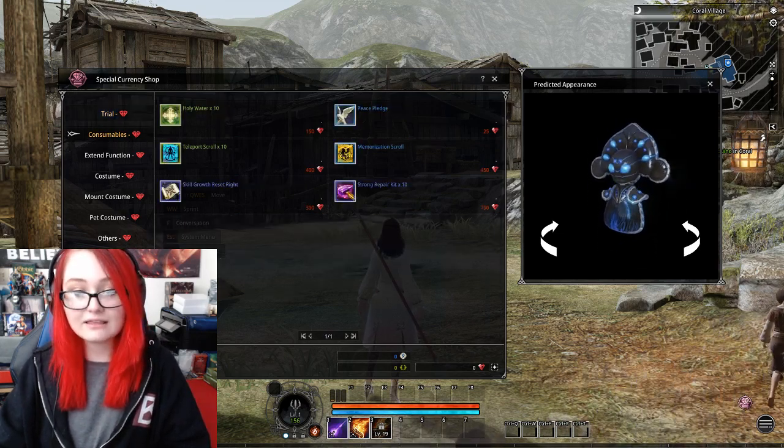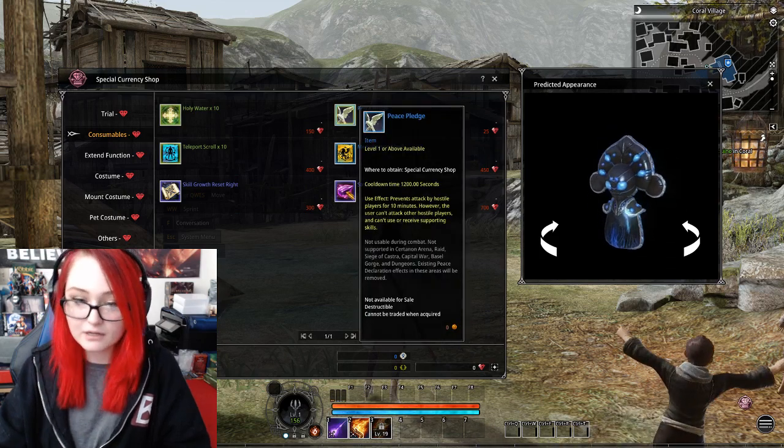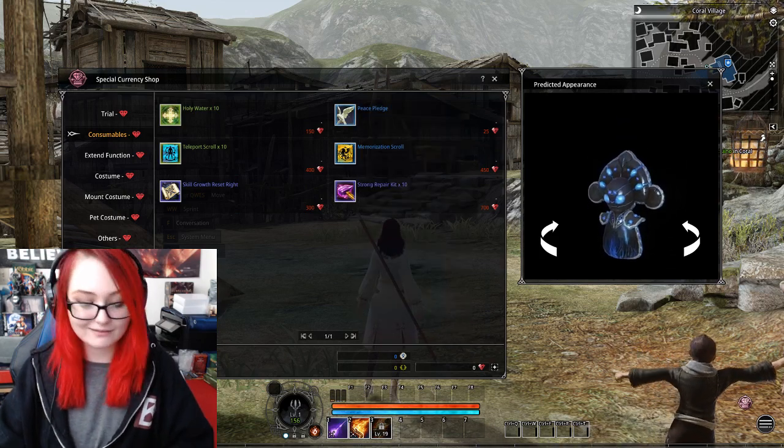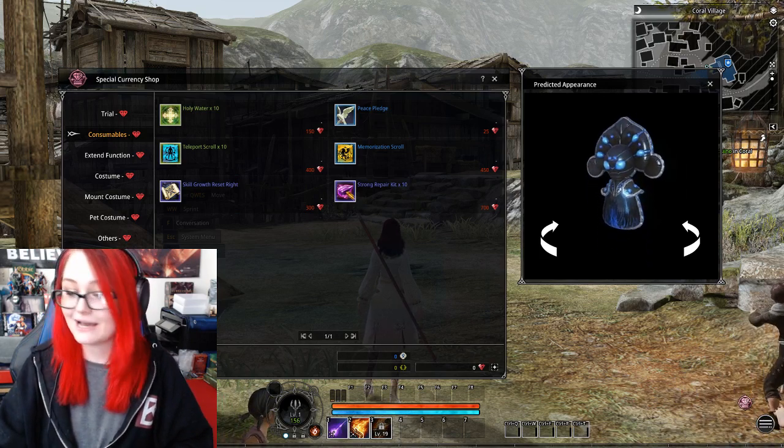The only thing people will be iffy about is the peace pledge — the dove — but I don't think it's that bad. Let me know what you guys think about the cash shop. Do you think it's bad or do you think it's fine?